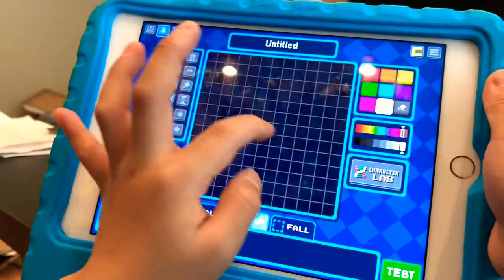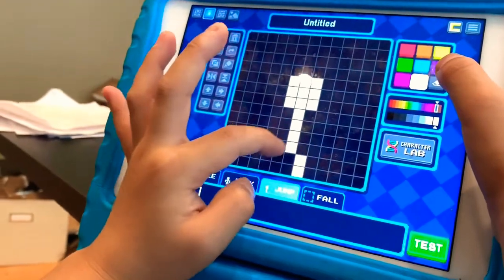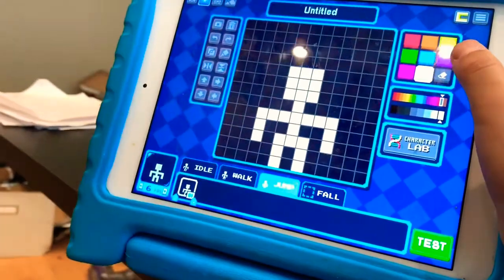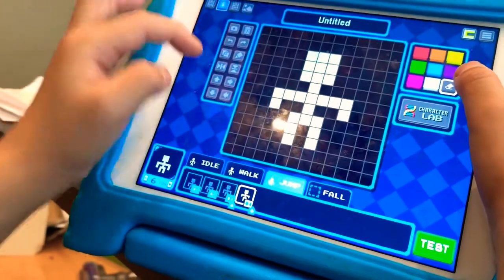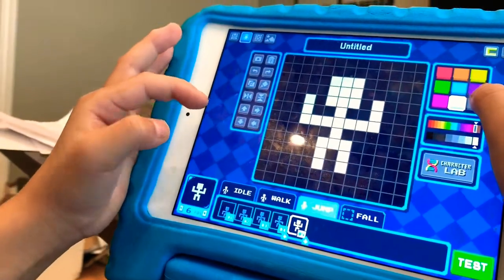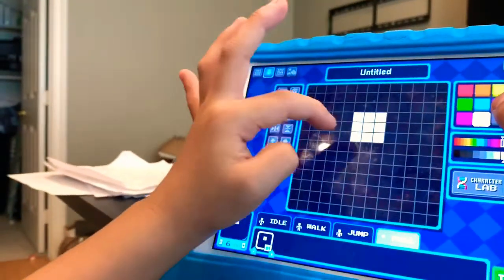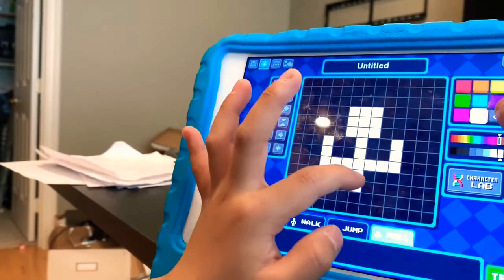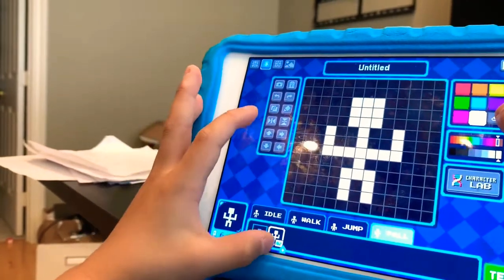Then when he jumps, let's make the little stickman again. He's going to jump and raise his hands up. Then when he falls, we start with this position and then move it a bit up.